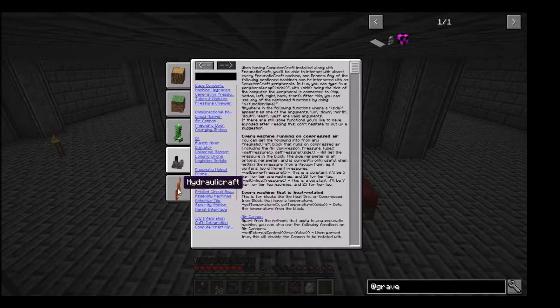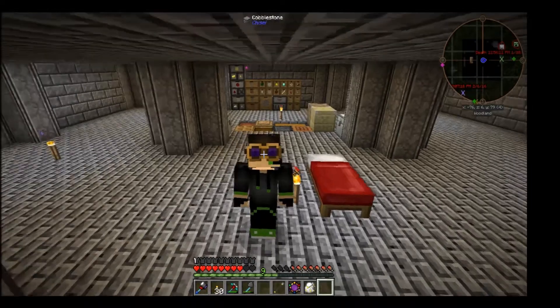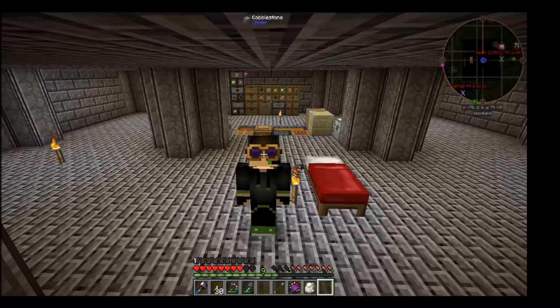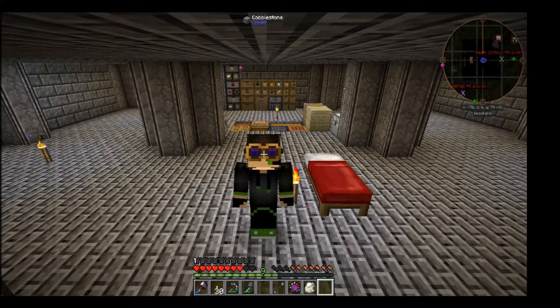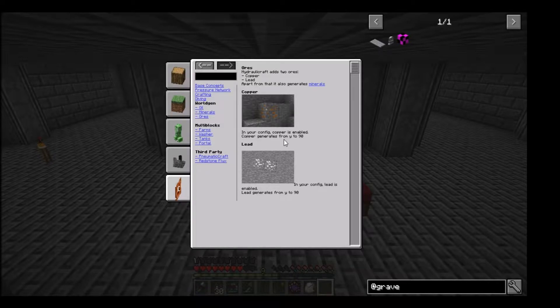We also now have Hydraulic Craft, which is one of the main reasons why we restarted the world — because it generated two new types of ores: copper and lead. We may be getting into that more later. I kind of want to take a look at this mod. The downside is it requires a lot of water, which would usually require an aqueous accumulator to power, but we might be able to get away with a mine well and a 2x2 pond from Buildcraft.